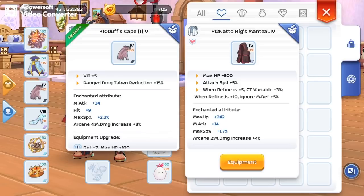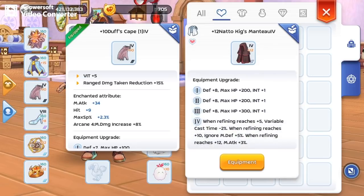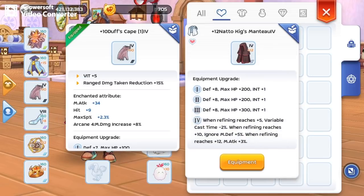First, let's discuss why we prefer natto over the other garments. The main reason is the ignore M.DEF. At max tier, and when refined reaches plus 10, it gives 10% additional ignore. And number 2, more magic attack.